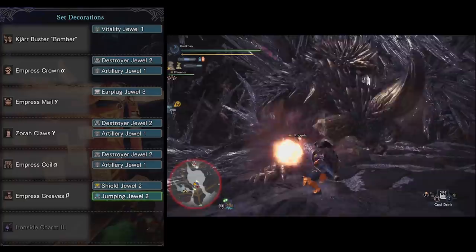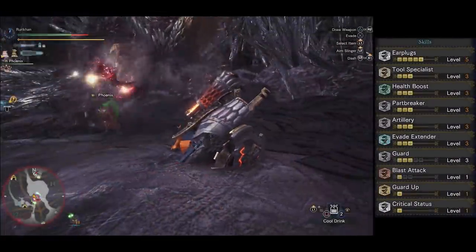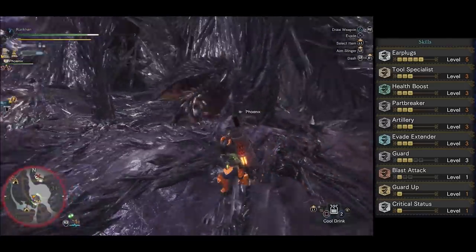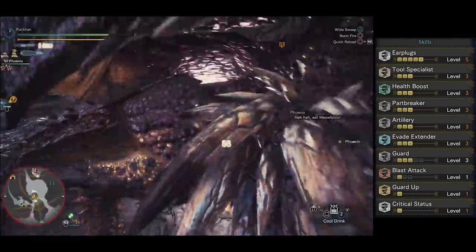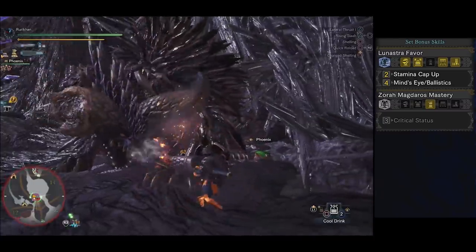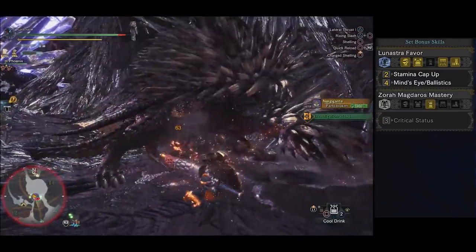The most important thing is that you get Artillery in there, otherwise your damage won't work at all. The finalized build gives you: Level 5 Earplugs, Level 3 Tool Specialist, Level 3 Health Boost, Level 3 Part Breaker, Level 3 Artillery, Level 3 Evade Extender, Level 3 Guard, Level 1 Blast Attack, Guard Up, Critical Status, and Lunastra's Favor. The full set bonus grants Stamina Cap Up and Mind's Eye/Ballistics, meaning your repositioning pokes never bounce and you can block more thanks to additional stamina.